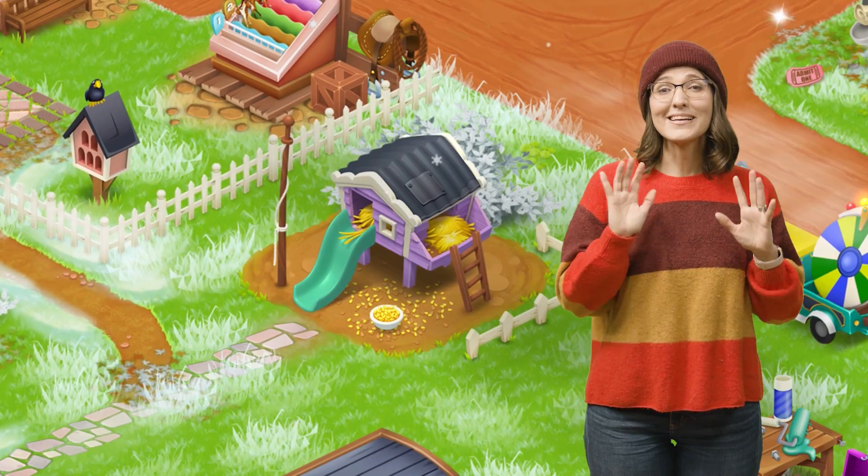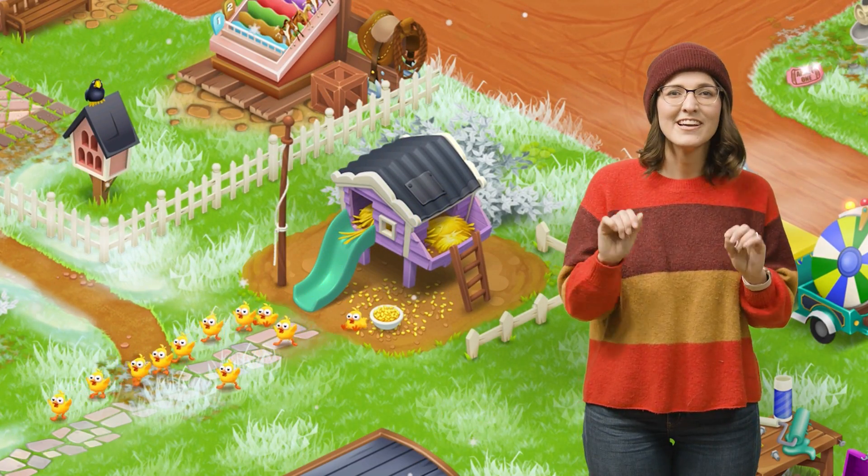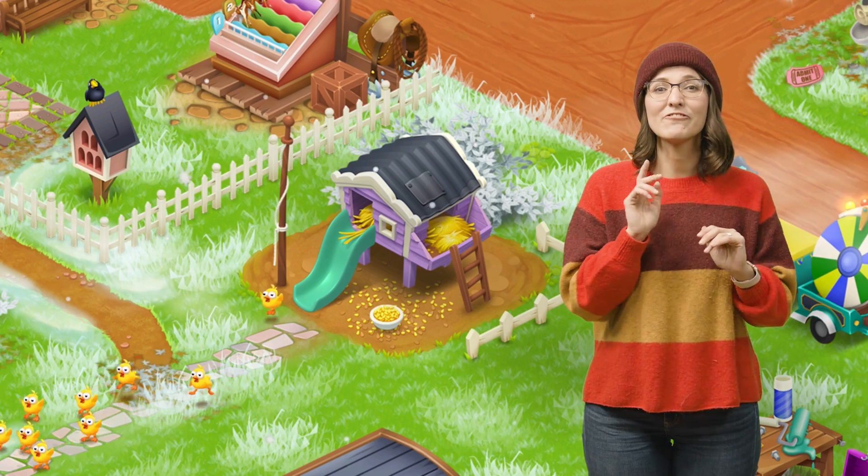Farm Pass runs every month for the entire month for players at level 11 and up. When Farm Pass starts, the sneaky baby chicks run away from their little house. You tap the chick house to open the Farm Pass menu.